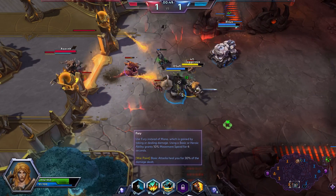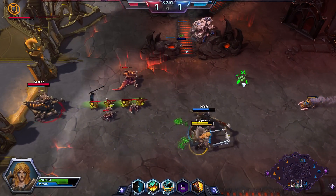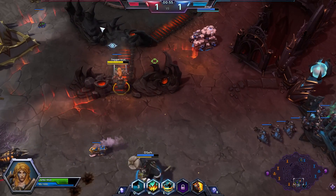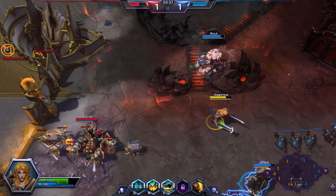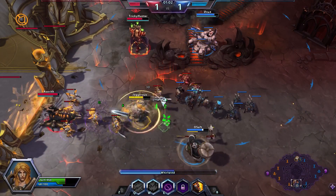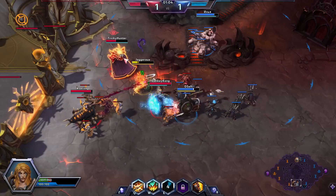I don't actually have mana — my trait is that I gain fury instead of mana, which I get from hitting things and dealing damage. My basic attacks and my spin use up fury, while my Q generates fury.